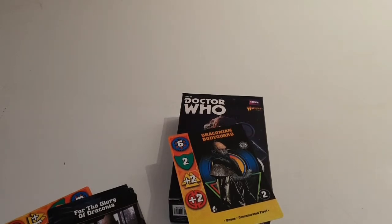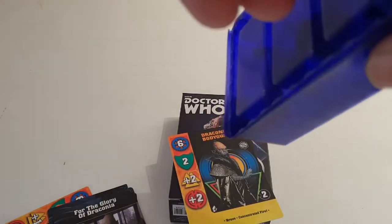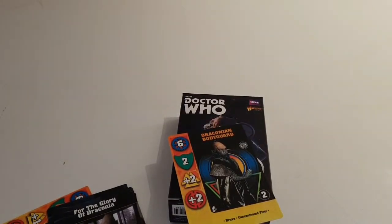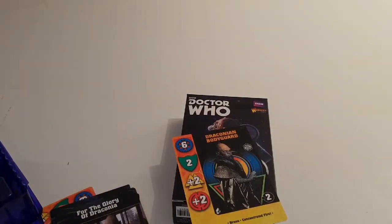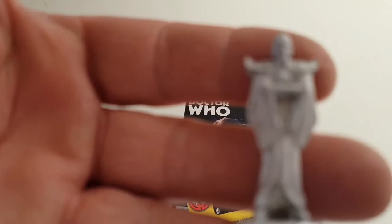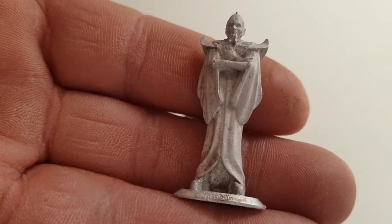On to the Draconians miniatures. Again, they come in the little blue embossed box. I'm going to open this. Again, I haven't cleaned any of these up — those are the three bases in this box. And this one's a really nice model. I like this one. This is the Draconian Noble. Great detail on that — the sculpt is fantastic, one of the best sculpts I've seen in the Doctor Who range.